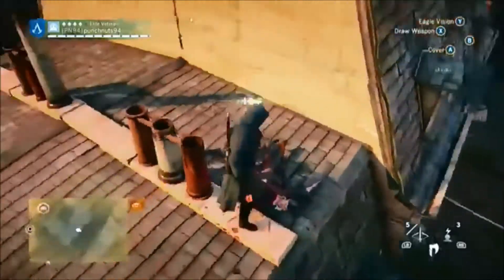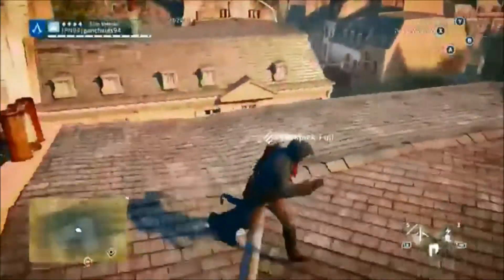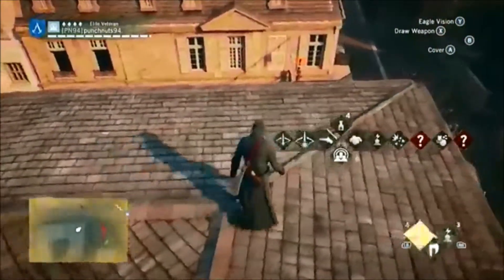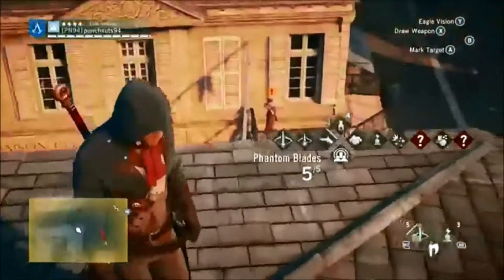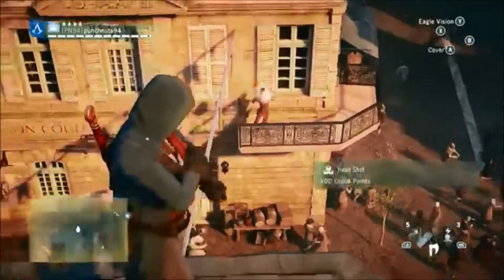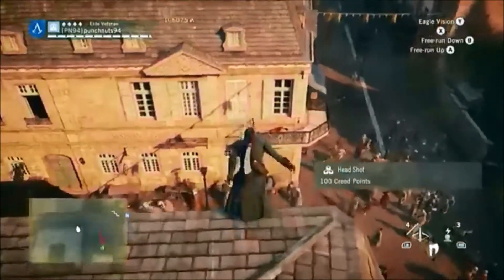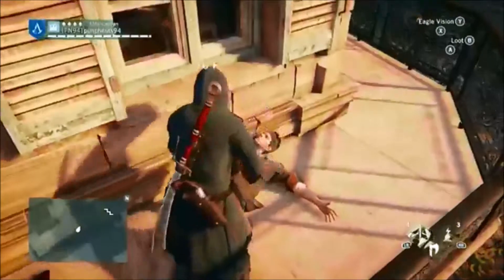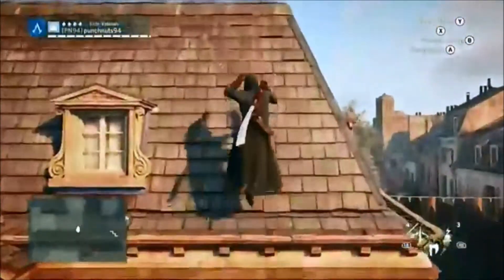If an enemy has their gun out you should be able to hit them at least once. When I was playing, someone had their gun out and I went to hit them, but suddenly they had their sword in hand and dodged me. They should at least let you land one hit — it's more realistic instead of them automatically dodging and somehow swapping weapons instantly.